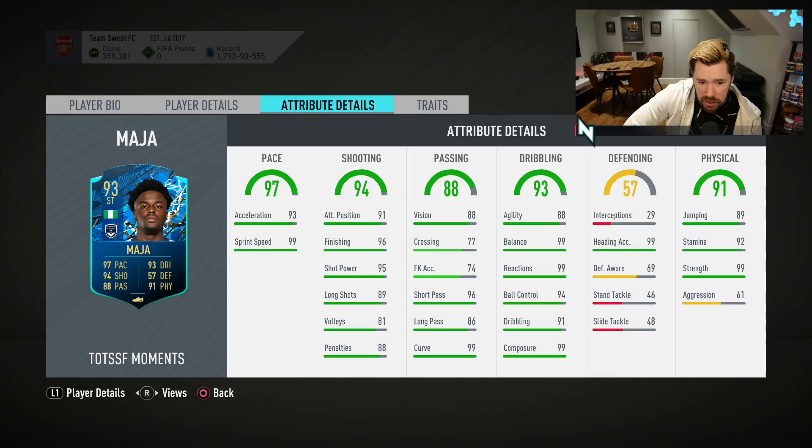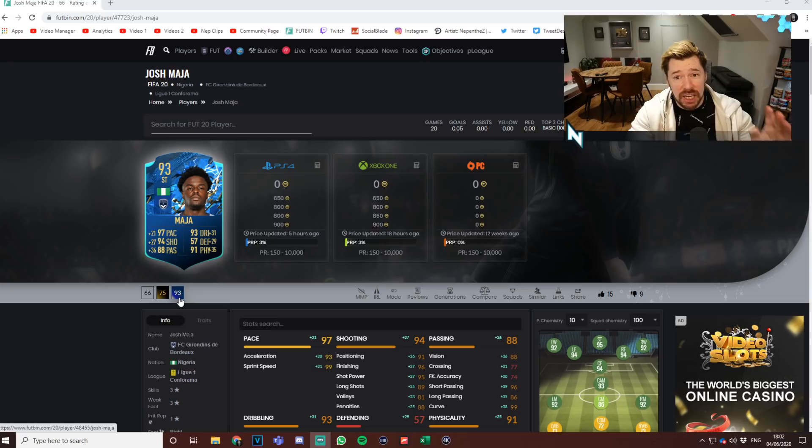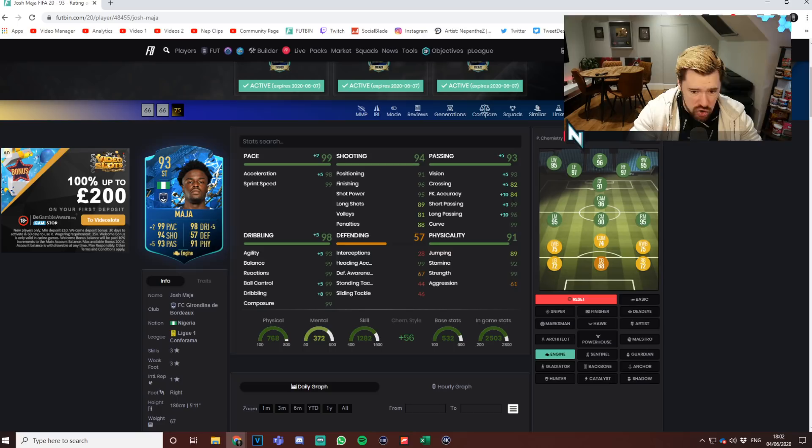On the plus side, that is a phenomenal set of in-game stats. You bang an engine on him — 91 position. Actually, maybe a maestro. Based on his 66-rated base card, they've jacked him up massively. An engine makes him ridiculously good — top passing, top physicals, very low aggression, top pace, top dribbling, and very good shooting. But you need to boost that positioning and shot power. A maestro on him — look at that.